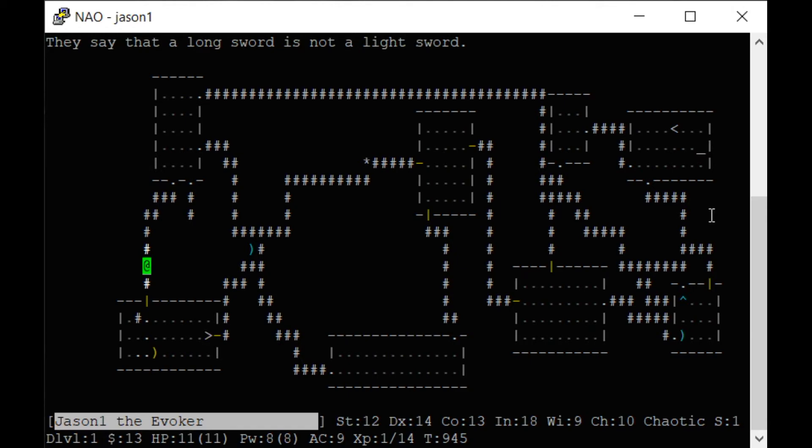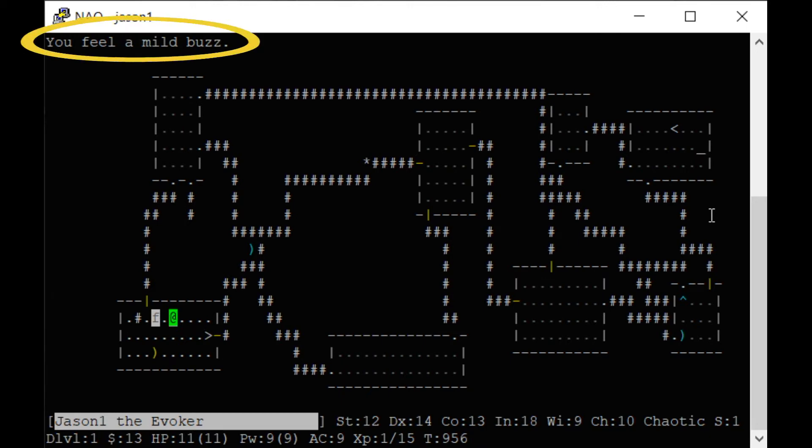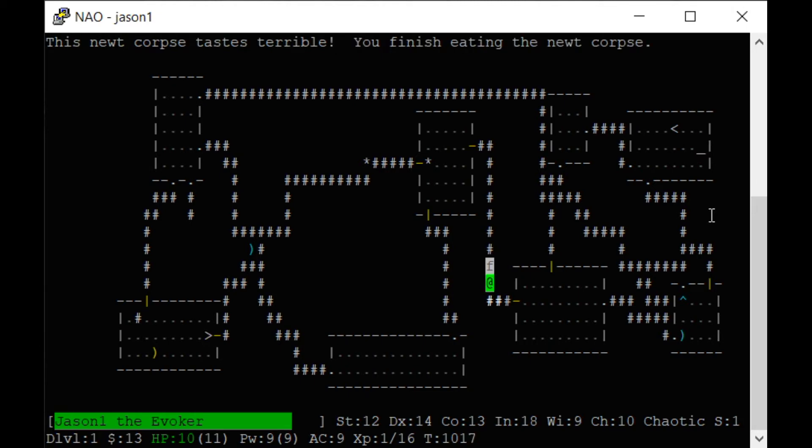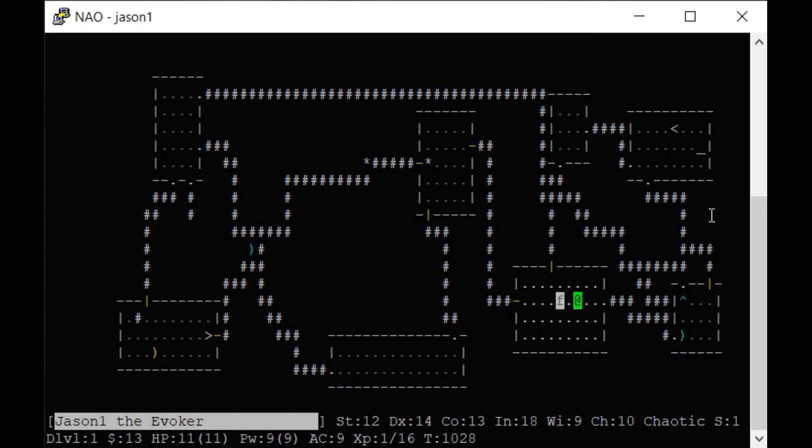I'm beginning to get hungry. A fortune cookie won't give much nutrition, but fortune cookies have clues — it says 'a long sword is not a light sword.' There's a newt — newts are cool because if you're at maximum power and eat a newt, you feel a mild buzz and gain magic points. If you're maxed out, you gain extra on your max; if not, you just gain some. We're hungry again — going to eat that food ration.